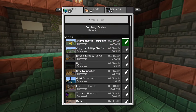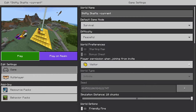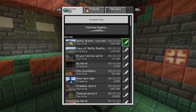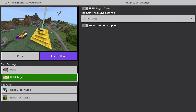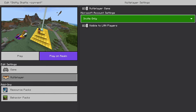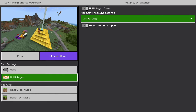You're also gonna want to make sure the owner of the world has this setting turned on. Go to the pencil icon on your world, then go over to edit settings, then multiplayer, and make sure the multiplayer game is ticked on. If it looks like this, you're gonna have to press the button. You can also set it to friends of friends or any of the other options if you would like.